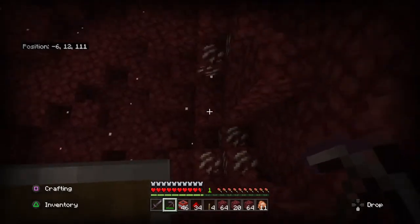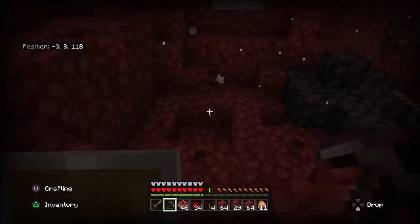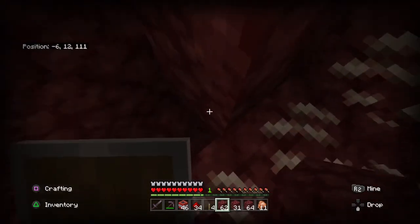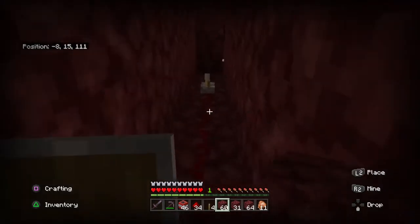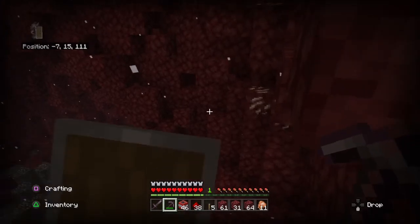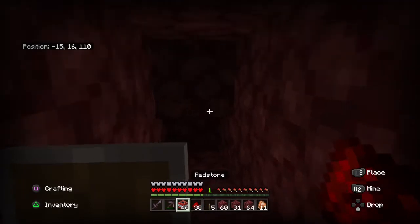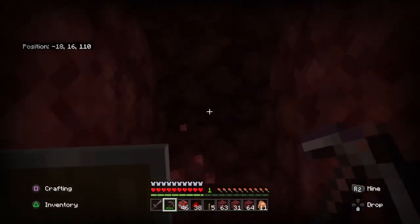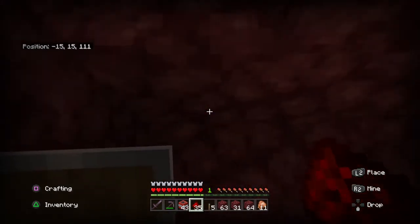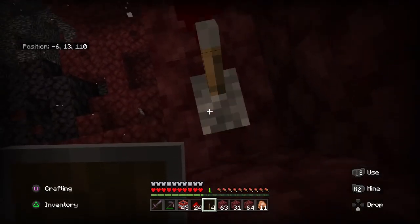Talking about netherite — we just found some ancient debris just by mining. You could also just mine, but I do not recommend mining at all without TNT. Usually when you find netherite or ancient debris, there's probably always going to be a sign that there is more nearby. So I recommend that if you find some netherite, put some redstone there and explode the area so you can get a clearer view of what's around it.